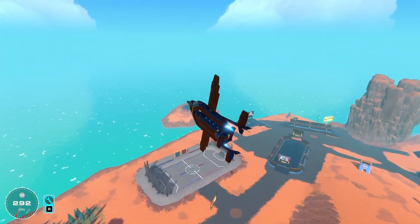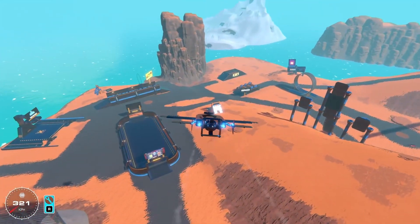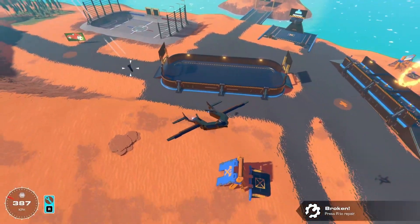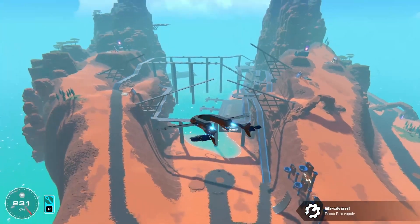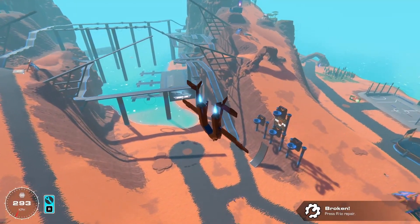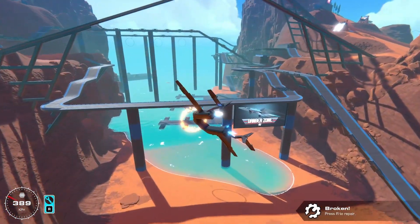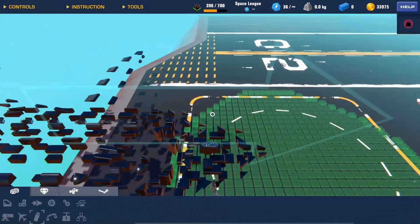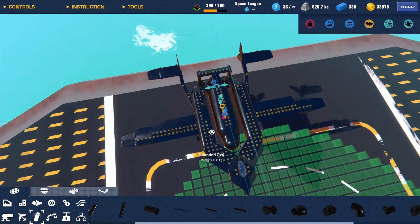Let's see how well I can aim the bomb drop. If I try to drop it here — was that too early? Hmm, interesting. It still kind of flies even after the bomb gets dropped. I don't know. Okay, now I think it's time to paint this up and see if I can hit some targets with it.